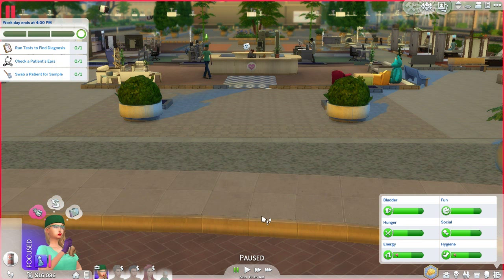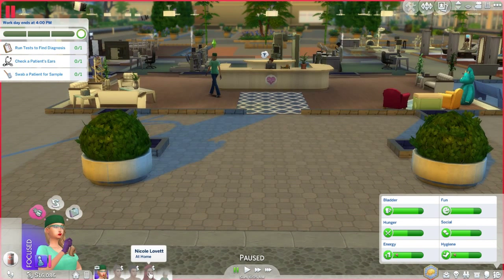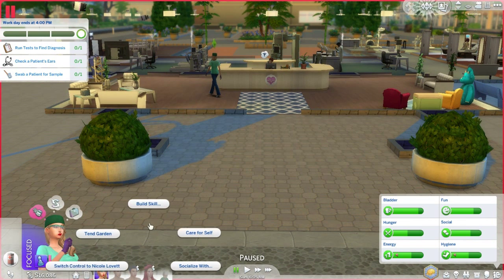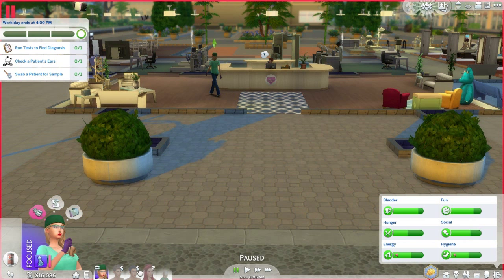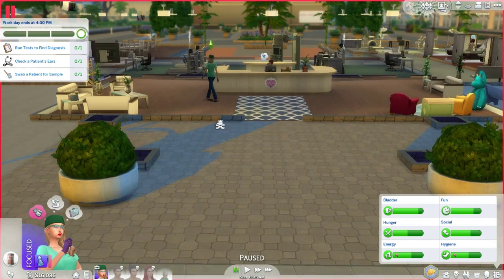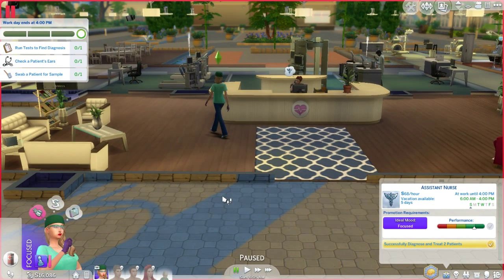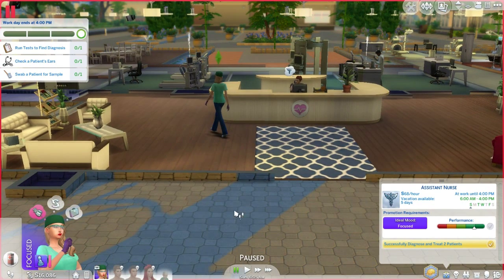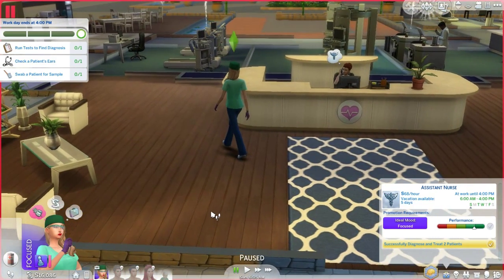Hey guys, it's me Friendly Simmer, and welcome back to Let's Play The Sims 4: Get to Work, part 34. In the last part, we went to the retail store with Nicole. In this part, we are going to work with Ariella as a doctor. Mateo and Galaxy don't have work today, so we will definitely go with Ariella into work today.